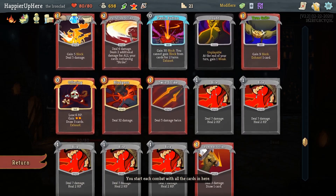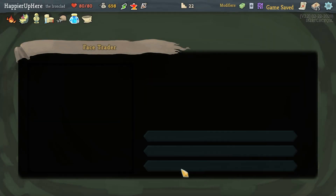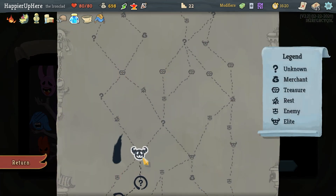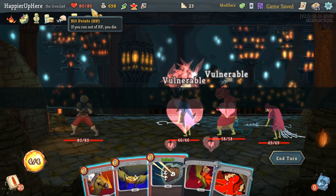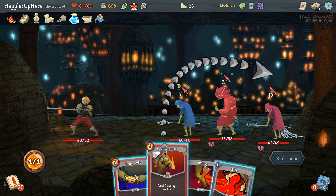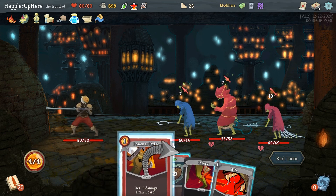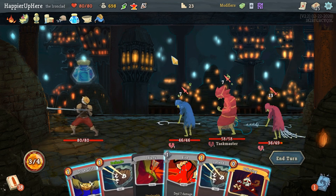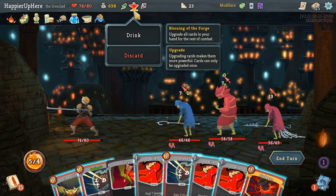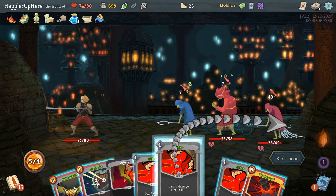Got Prismatic Shard — Face of Cleric — at the end of combat increase max HP by one. That might make it possible to reach 95 max HP; 110 might be a stretch. Considering upgrading everything in hand but I'll draw first. Then do Offering. Upgrade everything — Bludgeon is 63 damage now. Not enough for the backliner but I have 14 HP so I could defend.